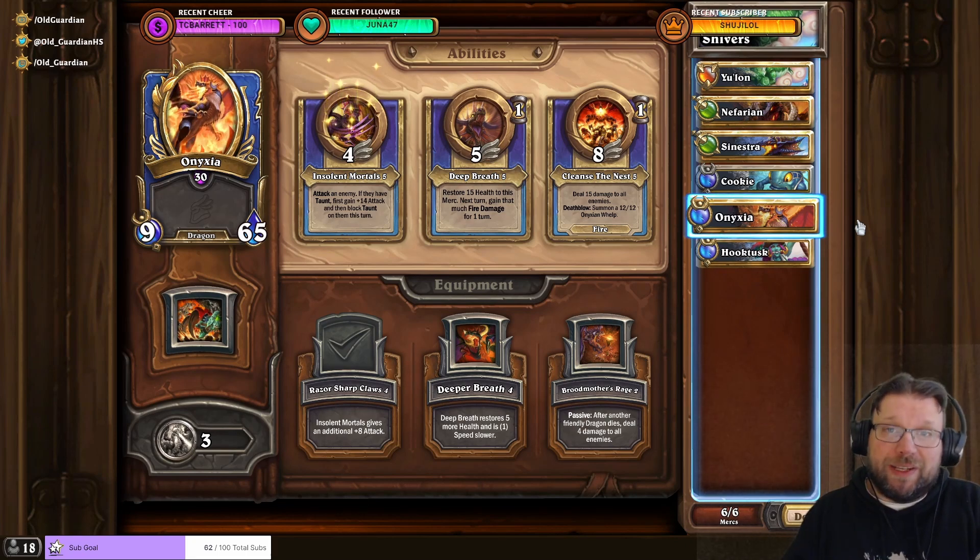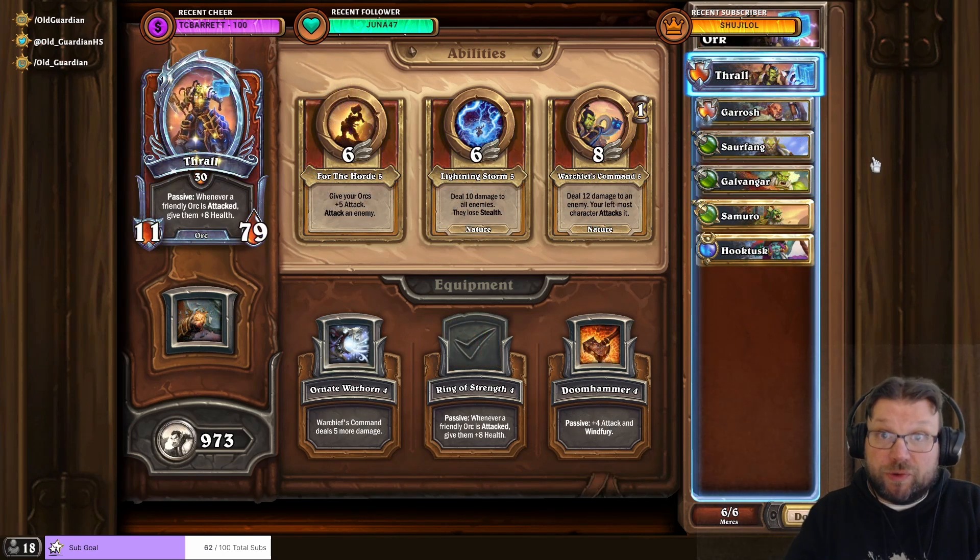Yulon, Nefarian, and Sinestra are perfectly capable of climbing the bounty, and then at the boss fight I bring in Onyxia. So Onyxia, Nefarian, and Sinestra can take down Captain Shivers very, very quickly. Alternatively, you can also do this with the good old Orcs. For Orcs, you need a bit more stat buff treasures to really make them shine, but they're still a great option.